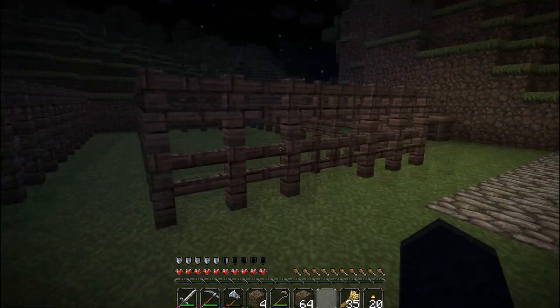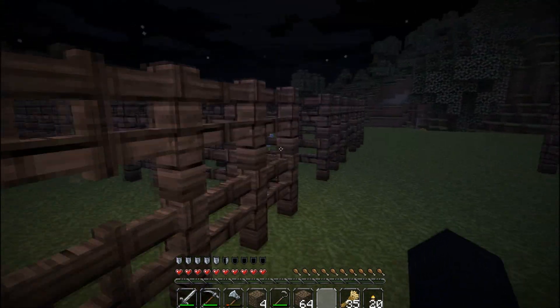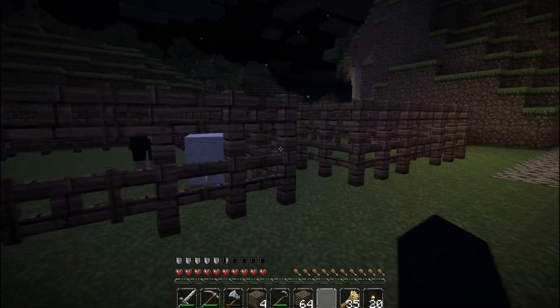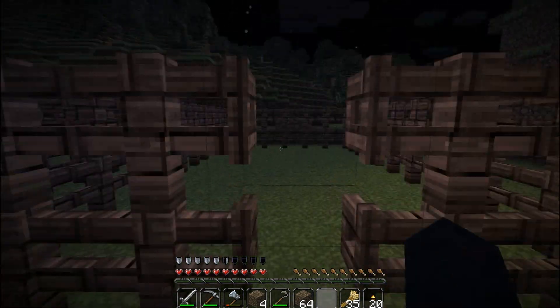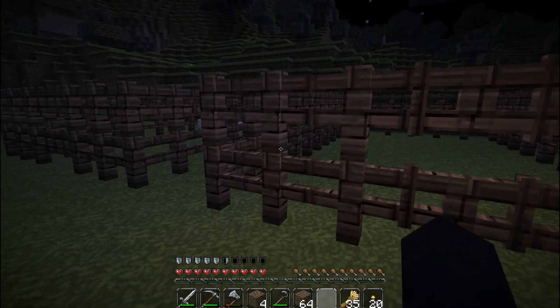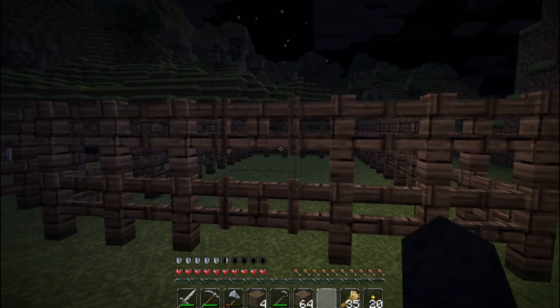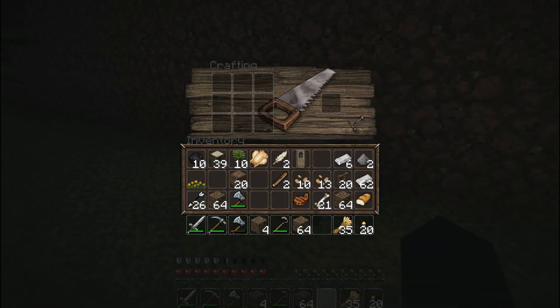I've got to get some cows and some pigs, so we'll see if we can find them in this how-to episode today. The first thing I want to show you is another new addition: these little fence gates, which are kind of cool. I'm not sure if they added them in 1.0 or before, but it is something relatively new to the game. I wanted to show you how to make those so you have nice little fence gates for your animal pens.